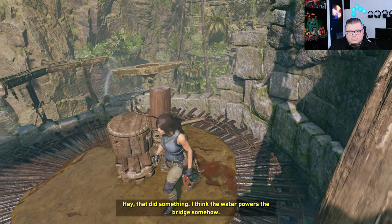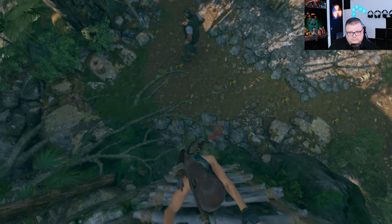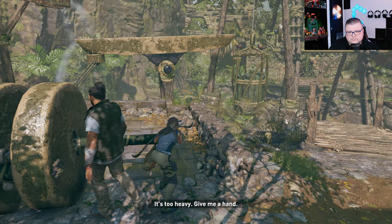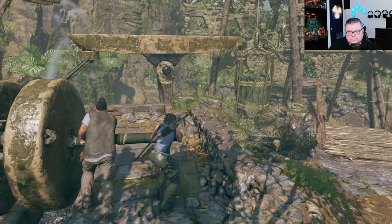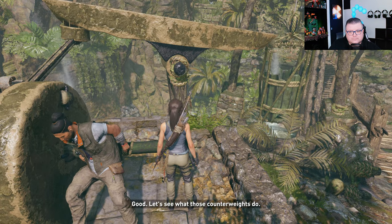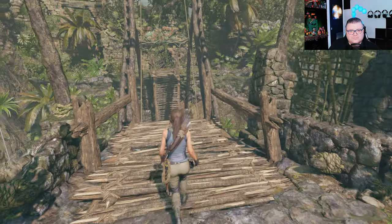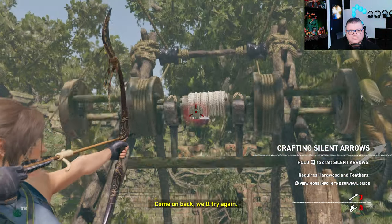Ready? That did something. I think the water powers the bridge somehow. How about this water? It's too heavy — give me a hand. The water's filling the bucket. Good. Let's see what those counterweights do. The bucket's leaving — come on back. We'll try again.